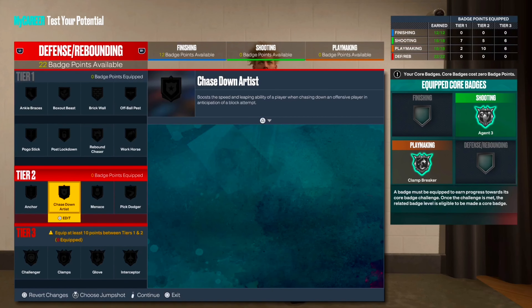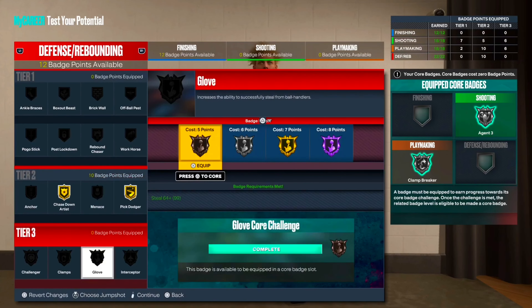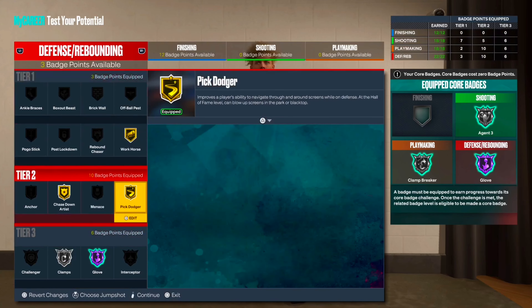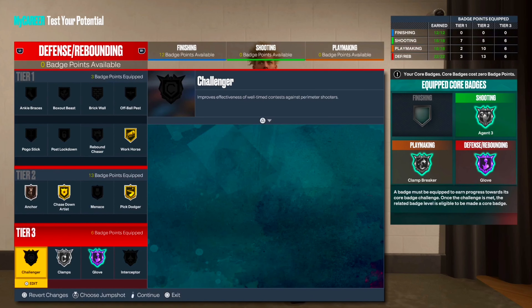Now the fun part — 22 badge points for defense. Gold chase-down, gold pick dodger — that's already 10. Put glove on, core it to get points back. Clamps. Workhorse — I wouldn't put it on Hall of Fame, just keep it lower. Put anchor on — and really that's all you need. Oh, I almost forgot challenger. But since you've got perimeter badge drop doubling up, all their shooting badges drop to bronze, so you don't really need challenger. You still have 86 perimeter defense, so you'll be straight. That's the build — catch y'all in the next video.